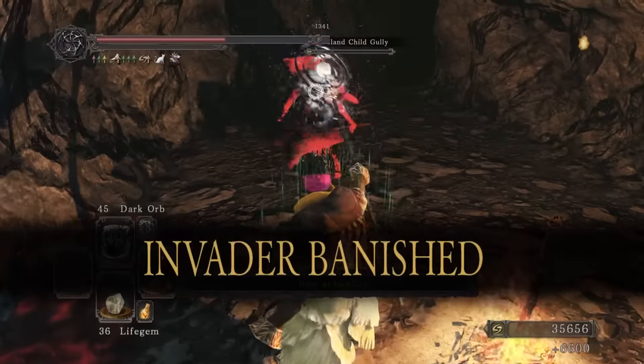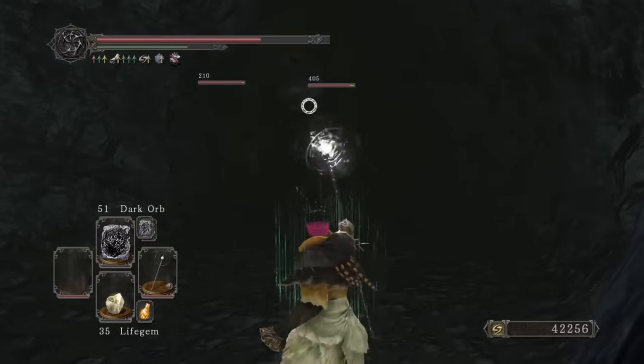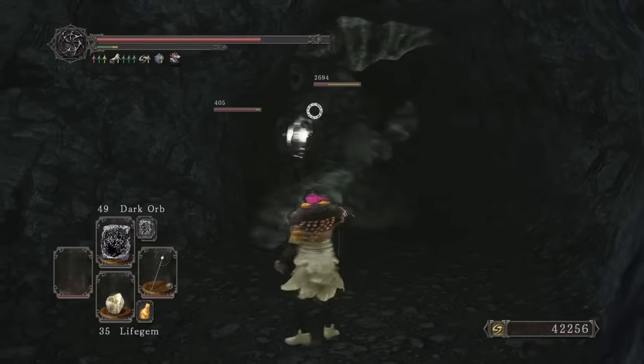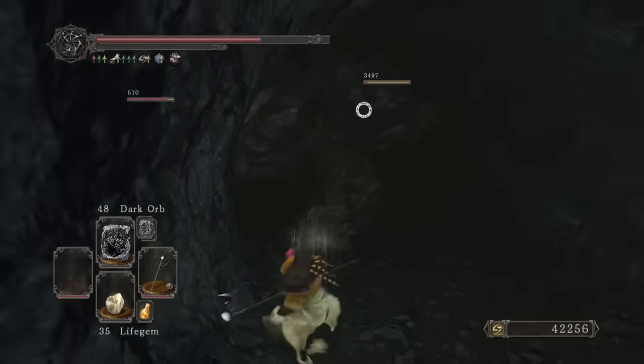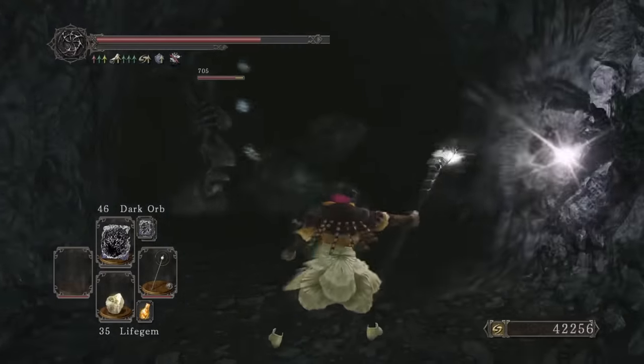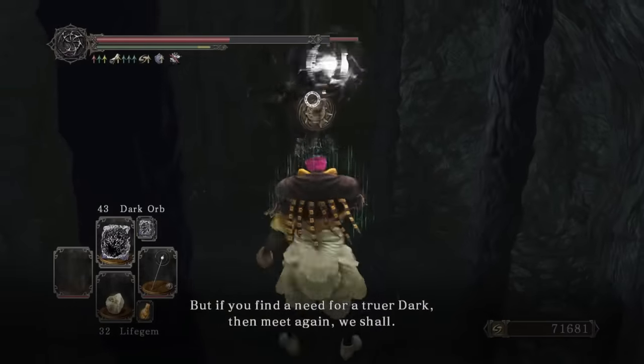Extermination complete. Down in Black Gulch we kill one of the lost boys, and even these giants on New Game Plus Plus get melted by Dark Fog. I'm really starting to understand why people say hexes are OP. Dark Fog is probably pretty close to Dark Orb in terms of how much it crushes certain enemies.